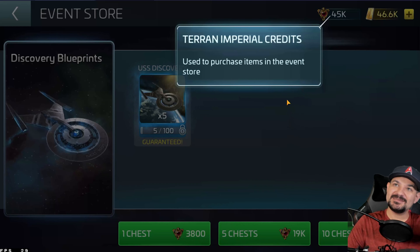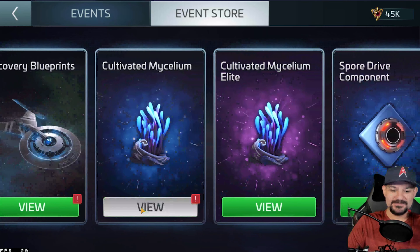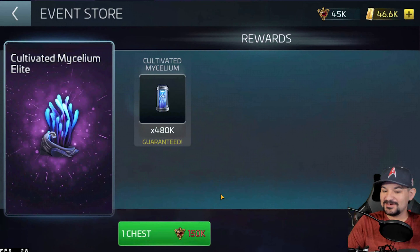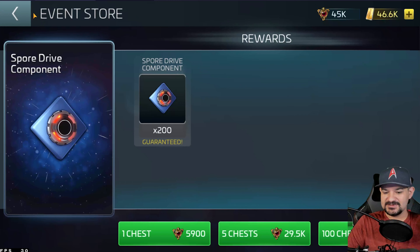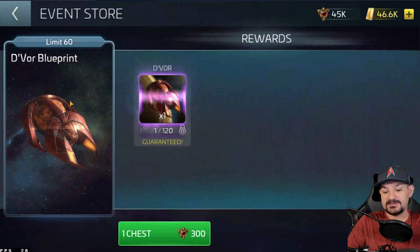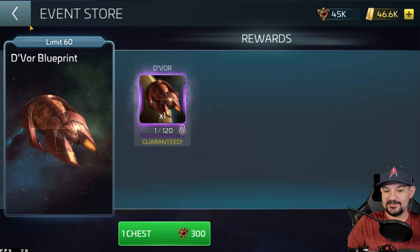What you use to get items is Terran imperial credits. As you saw, the two-year anniversary was awarding those. For 3800 credits you can get five blueprints, so it is obtainable. You have the mycelium at 80k. I think I'm going to buy the cultivated one — I'll save up and get the cultivated 480k, which will last me quite a few jumps. Sport drive components: every 5900 credits you get 200 sport drive components. At 29k you get about a thousand, helping you upgrade the ship. You can also get Devour blueprints — limit 60, so you won't get a full unlock, just half.